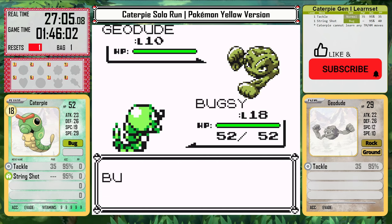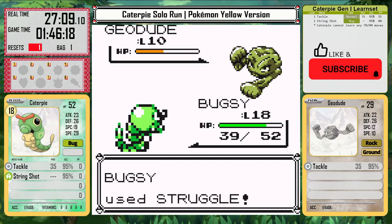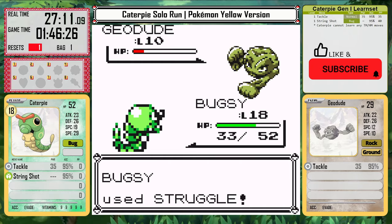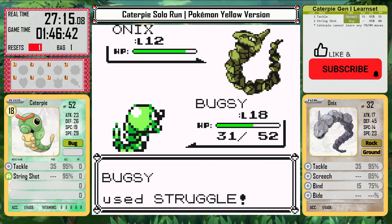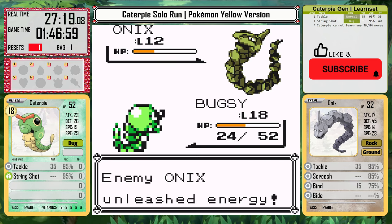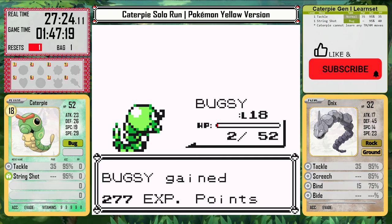Our Caterpie Bugsy is level 18 and we go in with Struggle. This does decent damage against Geodude but Onix has really good defense. The scary thing with Onix is that it has Bide — if I hit into a Bide with Struggle, it could deal massive damage back, and I have no choice once I'm struggling. Caterpie gets very lucky on the first try and it doesn't use Bide early. It gets close, but we take the win.